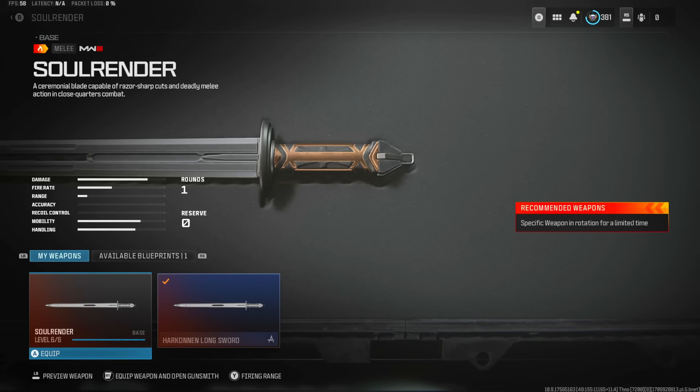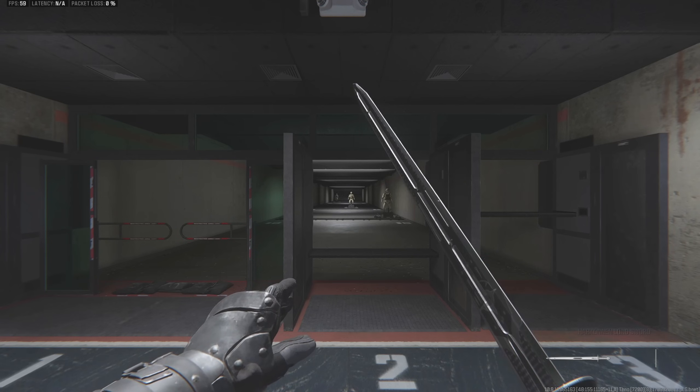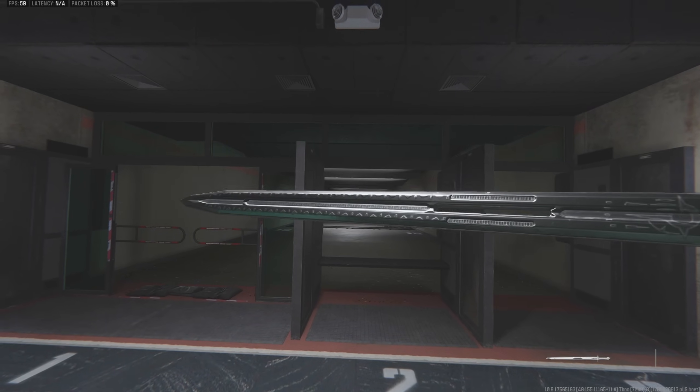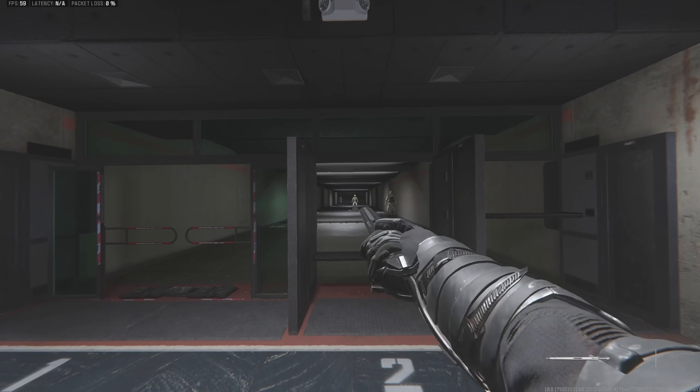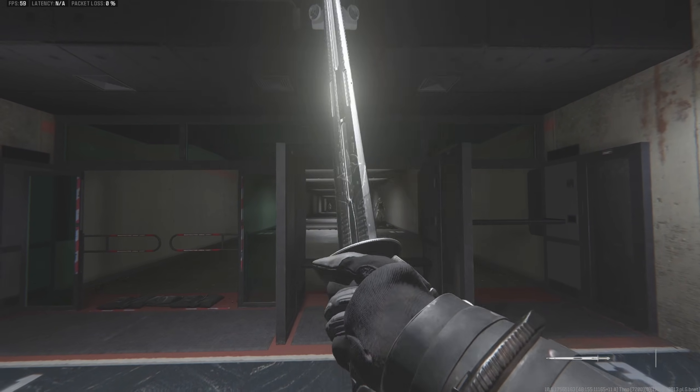This sword dropped two days ago in the Dune bundle. It's going to be the exact same thing as the Soul Render, but just a different variation of it. I'm going to go ahead and give it a quick little inspect on the firing range so you guys can see what it looks like. I think it looks a lot better than the regular Soul Render. Of course, it's a bundle variation, so it's going to look better. I'll give it one more inspect for you guys.